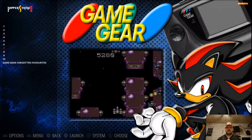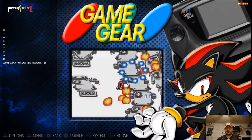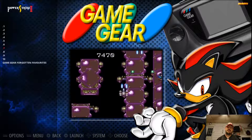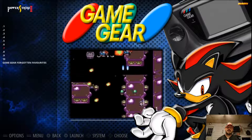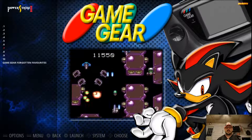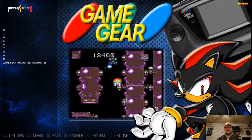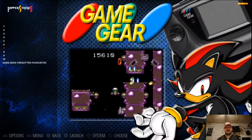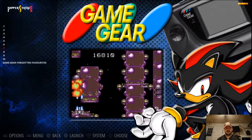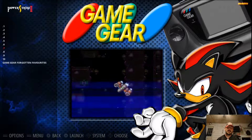Number 7, this is Power Strike 2. This is another shoot-'em-up, and this one's a little more fast-paced. A lot more going on, as you can see on the screen. Really, really fun game — you could put some time into this thing. It's not easy, it's pretty difficult, but it's really enjoyable. When you beat the level, you're damn proud of yourself. That's Power Strike 2 coming in at number 7.